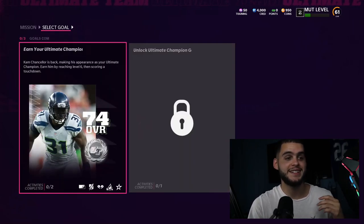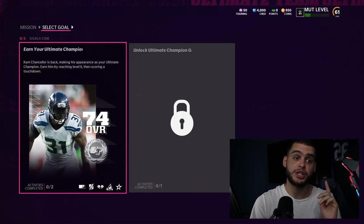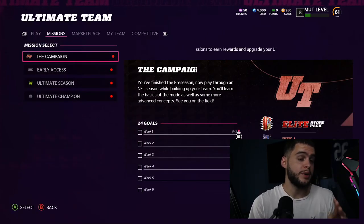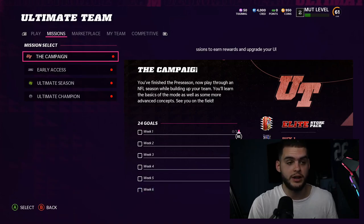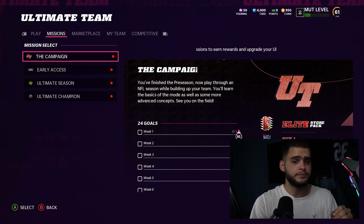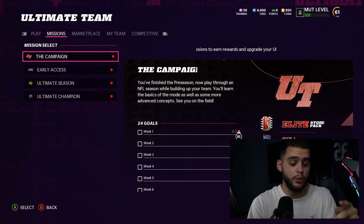What's going on everybody, it's Poodle back with another Madden Ultimate Team video. Today I'll be showing you how to earn your Ultimate Champion Cam Chancellor and your Team Captain, which can be very confusing. I'll also cover how to upgrade them and the best ways to go about it. Tomorrow I'll drop the fastest ways to upgrade players and level up. Check out my channel for a video on which was the best to pick.